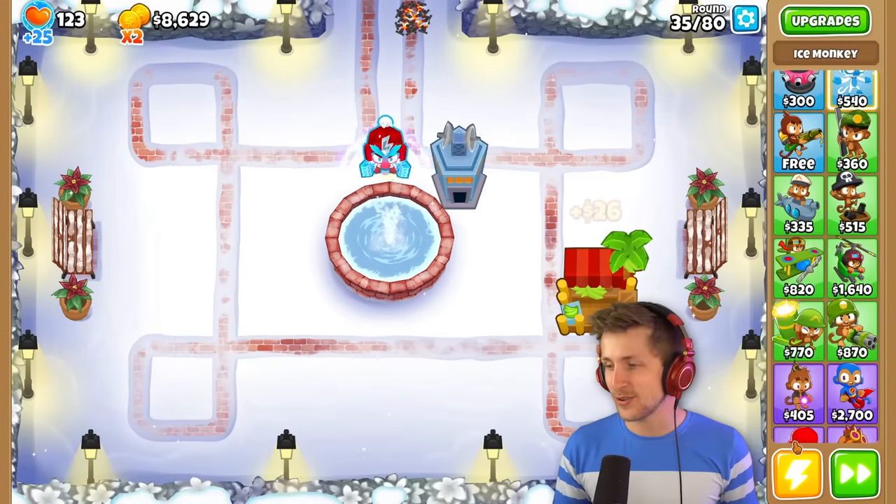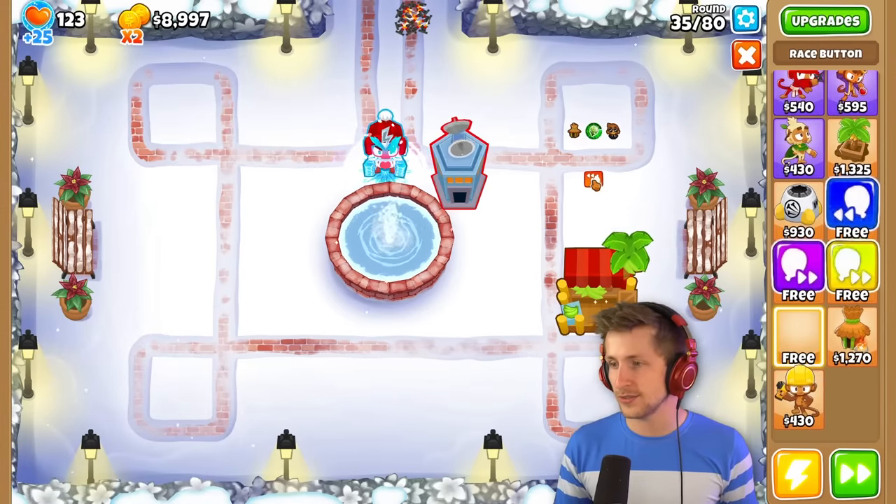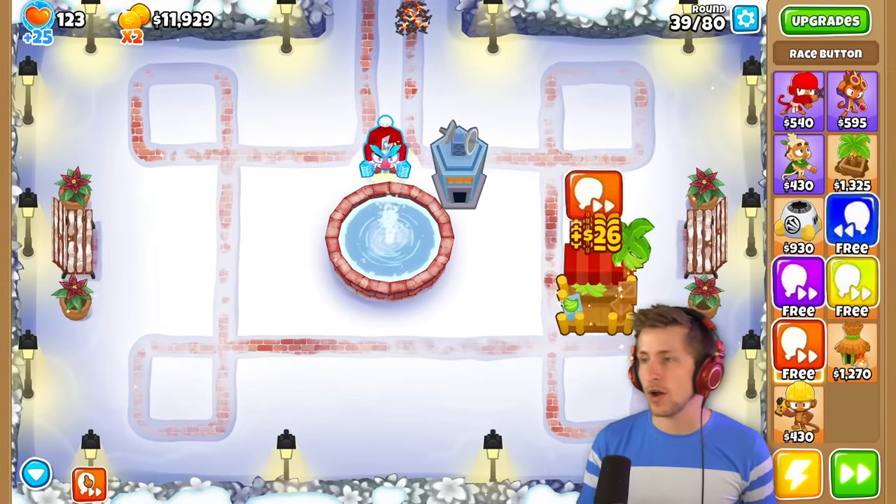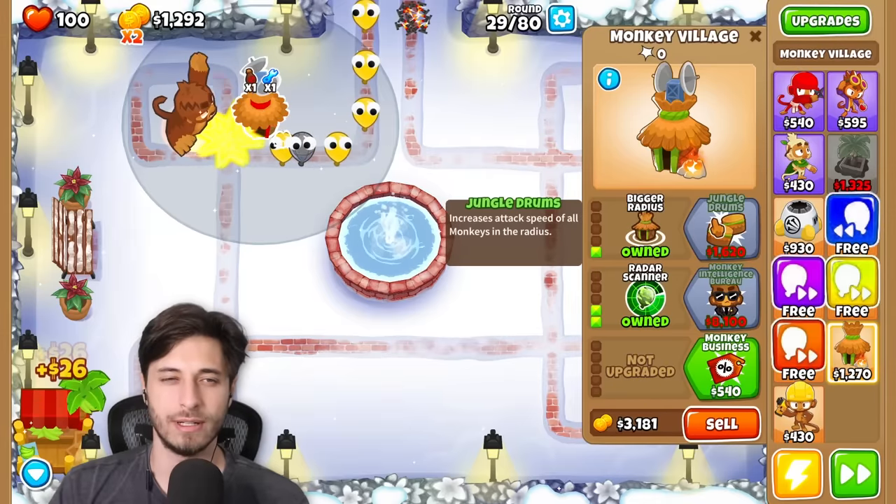This tower's animation is actually so funny looking. Pat! How did you not see that camo? Get out of here, dude. There we go — he can see camos now. All right, we're gonna go up against the Moab. Let's see what it does.